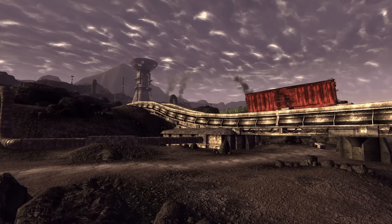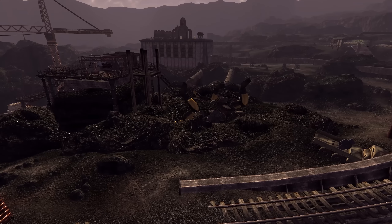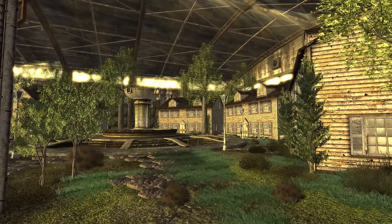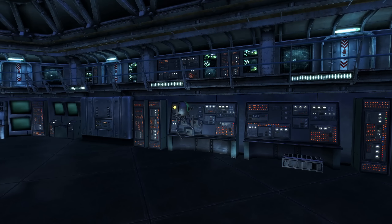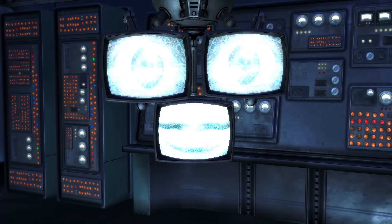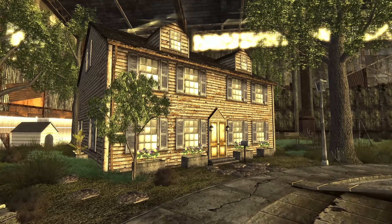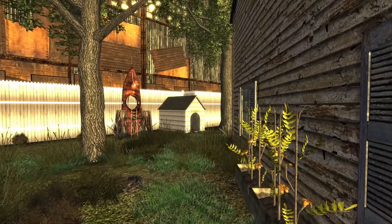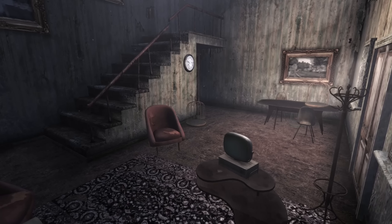In Old World Blues, we travel far from the bright lights of New Vegas and into the Big Empty. The courier meets the Think Tank and Dr. Mobius while trying to get their missing body parts back. One of the Think Tank members has quite the history — Dr. Borous. He is responsible for the Night Stalkers and Cazadores that we find around the Mojave and at Big Mountain. Traveling to his old home in Higgs Village sheds more light on the type of person he was. In House 103, the one with Gabe's doghouse in the back where you can find Stripe with the Wild Wasteland perk, we see the past living quarters of Dr. Borous. One of the first things that pop out is the many unique birdcages that litter the dwelling.